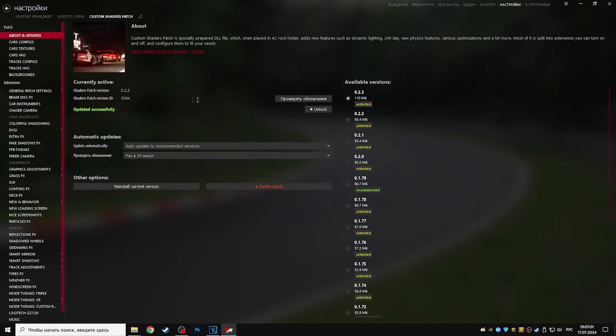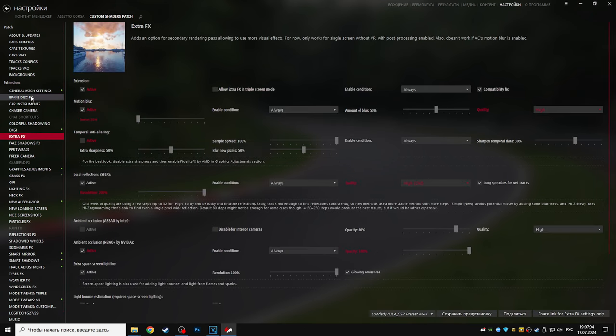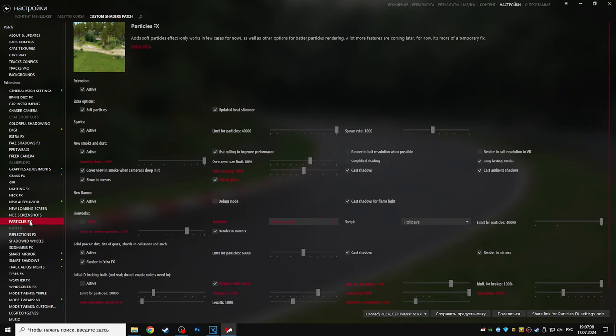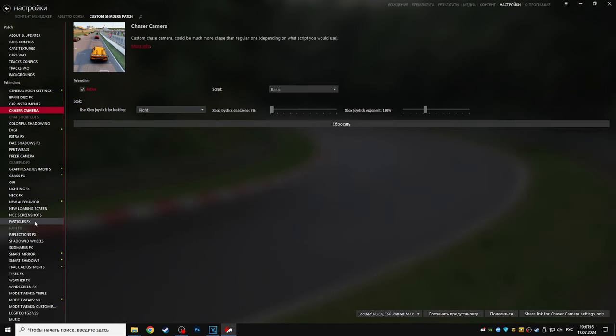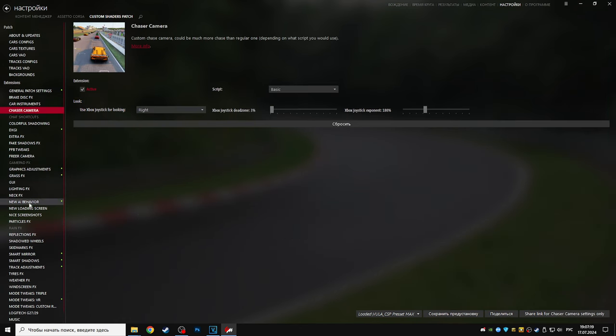CSP — очень полезная штука с кучей всяких возможностей: от улучшения графики, погоды, эффектов до всяких полезностей типа NECFX, ЧС Камеры и Gamepad Ассиста. Но, кроме этого, без CSP почти никогда нельзя зайти на сервер.